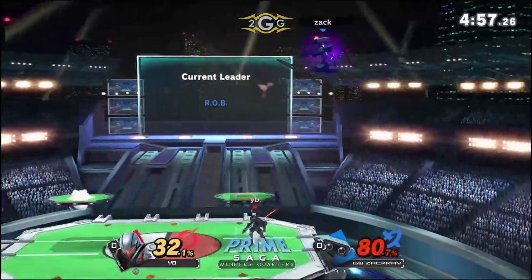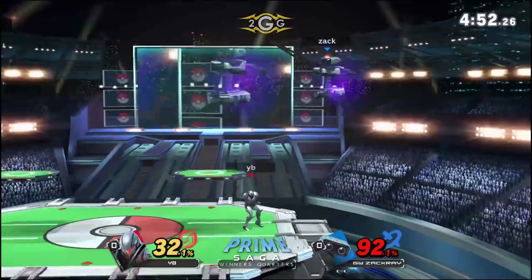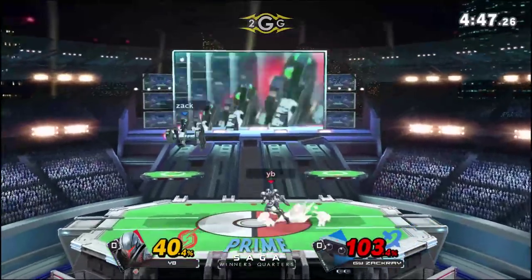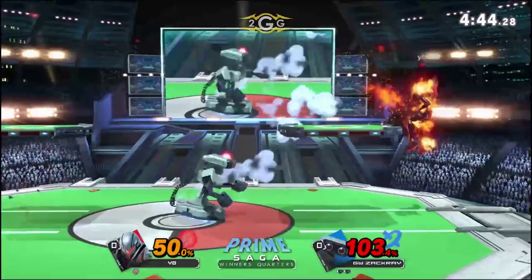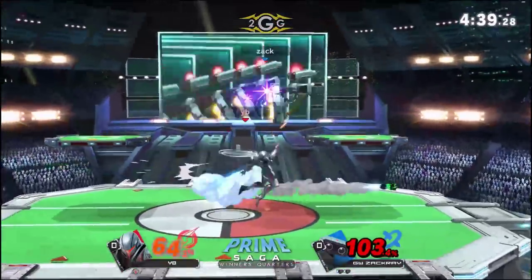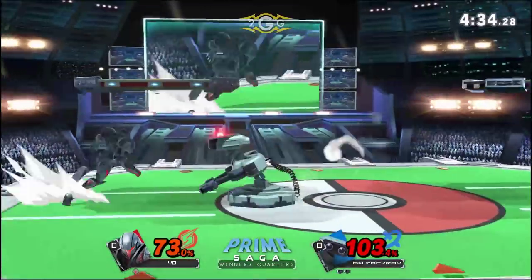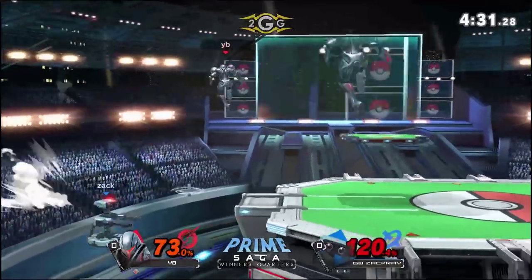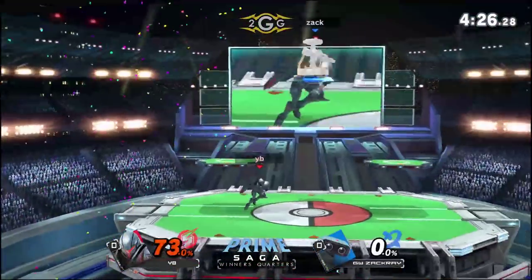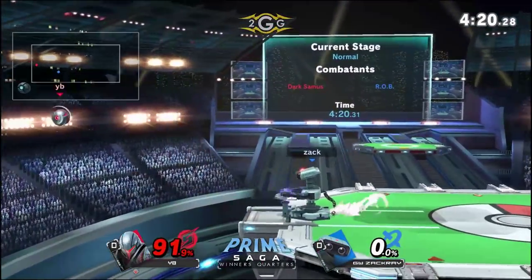Getting the gyro conversion from up air into gyro, putting out a little bit more damage. Pulling the trigger on the screw attack. Weighing out the shield drop from the platform. He's going to put YB offstage. It looks like YB is looking for some type of comeback but ran out of gas — looks like a forced error there. He hit him with the bomb, then probably buffering something else, threw the laser out on accident. He needed that early stock honestly. It looked like he was trying to set up for a down air to just really end the second stock, but an error going in YB's favor.